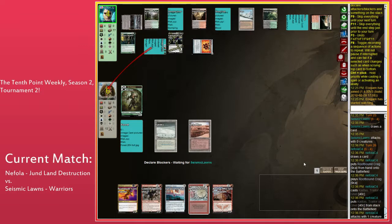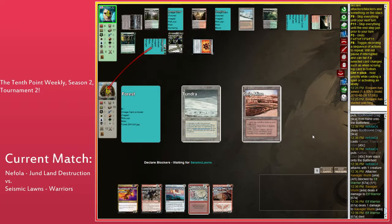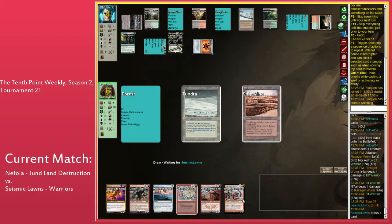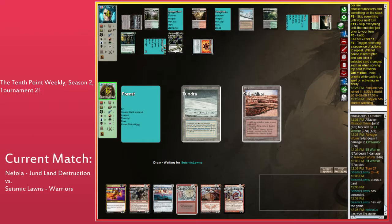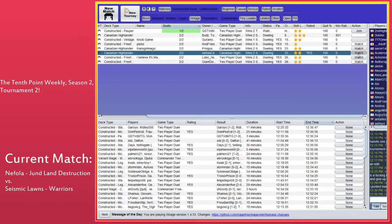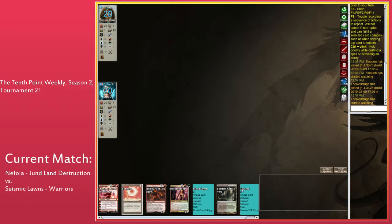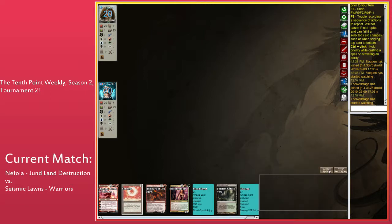This feels like a wrap. Nephila just played a Warrior — heartbreaking. Ravager Worm is going to clean up, just getting in for 4. Ravager Worm does not have Trample, but Seismic also can't just block every turn. He needed to draw a red source. He needs his base red. End of game 2 — that was a pretty clean LD game. Just destroy their creatures and then kill them. The land destruction deck doing what the land destruction deck does.